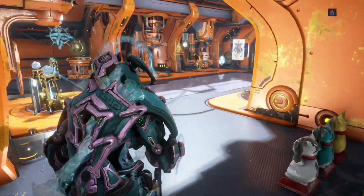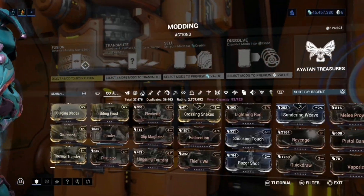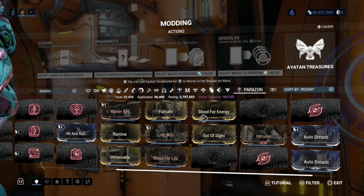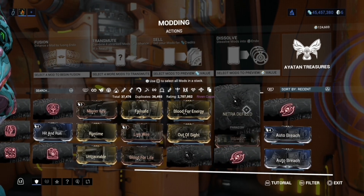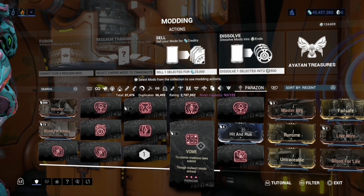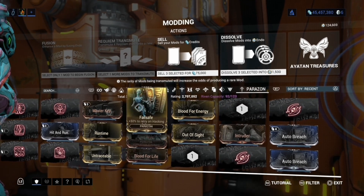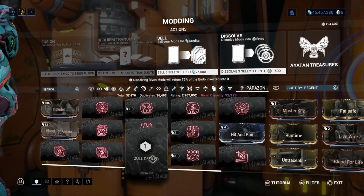Or the second way is transmutation. It's best if I show you guys what I mean by transmutation. Basically, what would happen if I had four defiled mods here is I could select all four of them and then transmute them into a brand new mod.